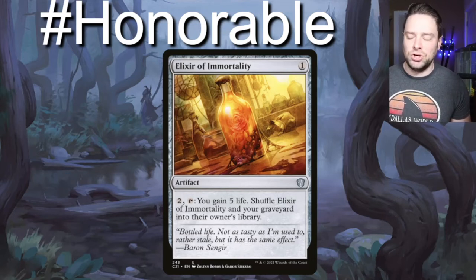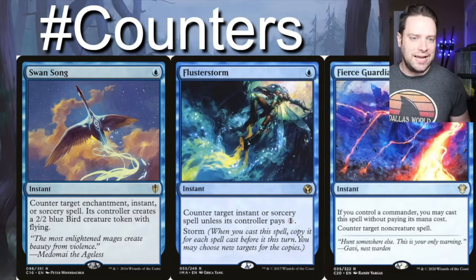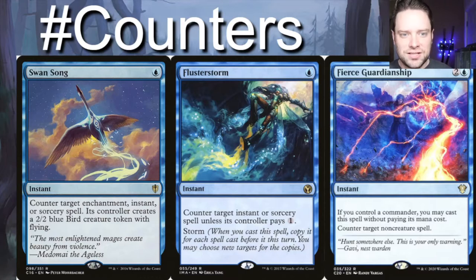Looking at him though, you're going to want to be able to protect him, and Shorakai is best protected by these here — some of the best counter spells in the format for him. Swansong counters an instant, sorcery, or enchantment and gives them a 2/2. Flusterstorm counters target spell unless its controller pays one, and with Storm it gets bigger the further into the chain of counters it goes. Fierce Guardianship counters target non-creature spell and you may cast it without paying its mana cost if you control your commander. Everybody I've been talking to says Shorakai gets ignored a lot at the table, which is fantastic — these are going to be good even if we're protecting our board, not just our commander.